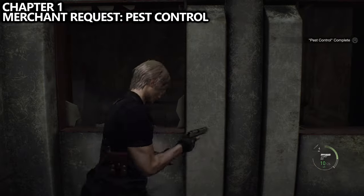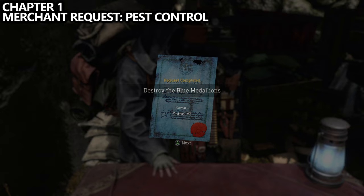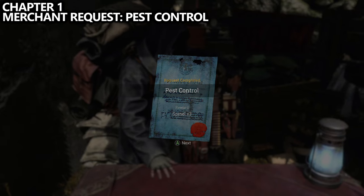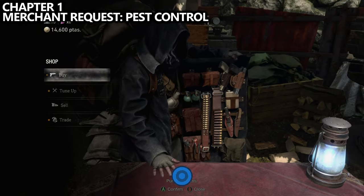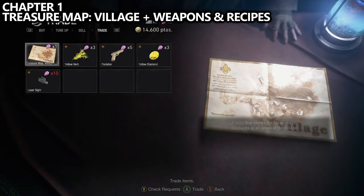Head back to the merchant to turn in the requests. This should unlock an achievement or trophy, and also unlock credits you can spend via the trade menu. Here you'll be able to purchase the village treasure map, and you can also buy some of the weapons and recipes the merchant has available.